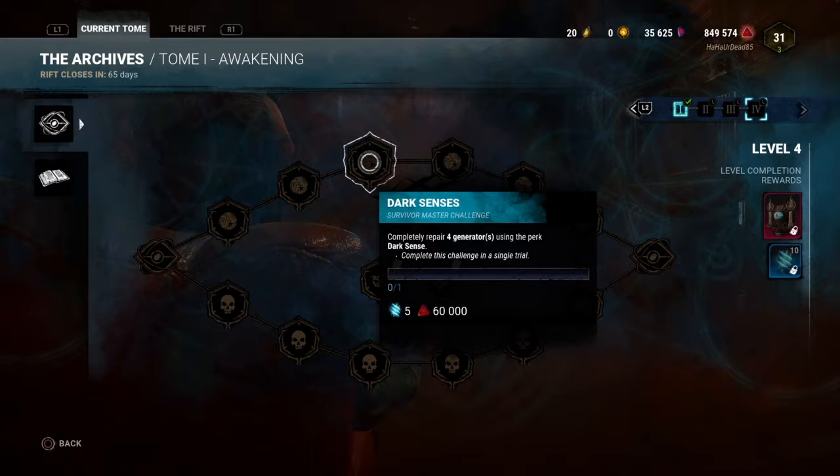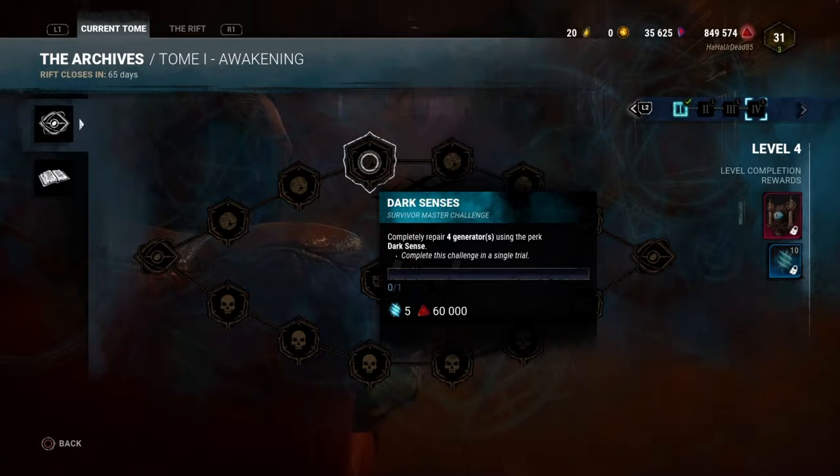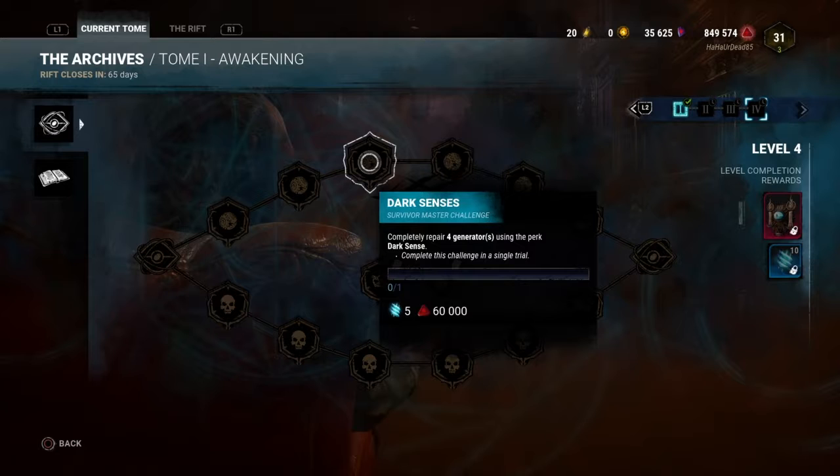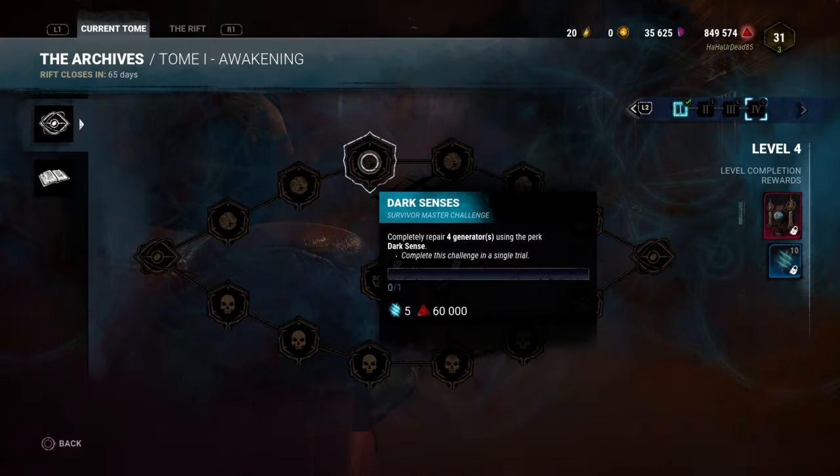4 gens in a single trial with Dark Sense just seems stupid. I don't know if it means that you have to work all 4 generators, or if it just counts the generators that teammates do. But the more I think about this one, the more it kind of starts to seem a little bit impossible.